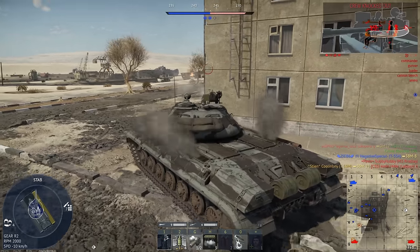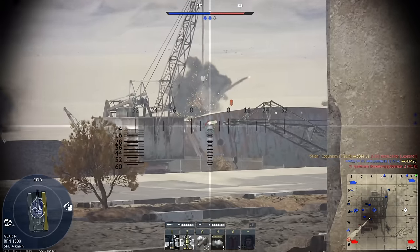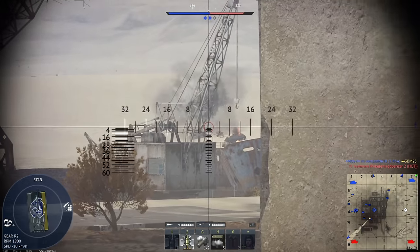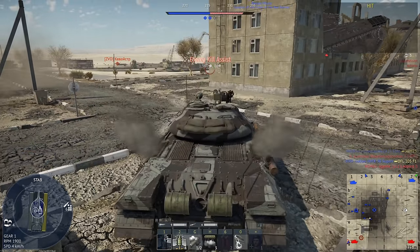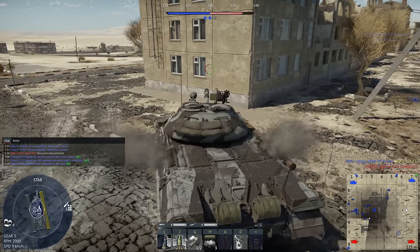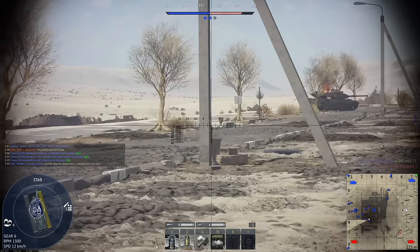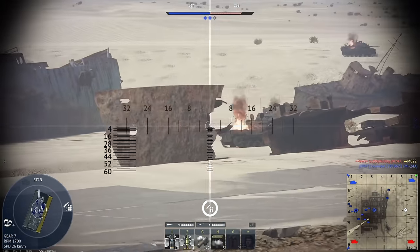Very nice — a Leopard 1 kill. The HEAT-FS, don't get me wrong, is very good, but having 1,620 meters per second velocity with APDS does substantially more in my opinion than having slightly better armor penetration throughout the range spectrum. Not too bad — two kills, two assists so far.